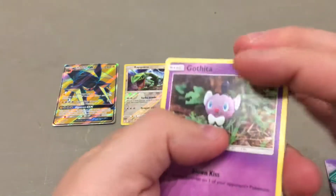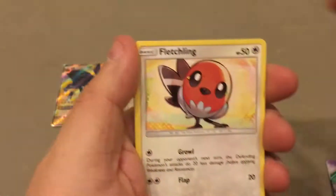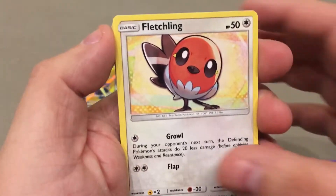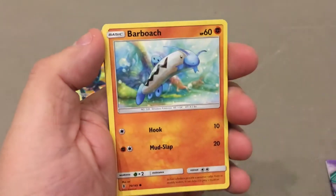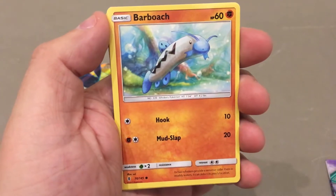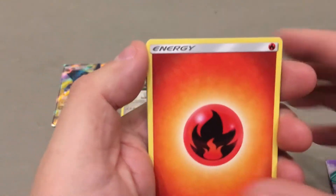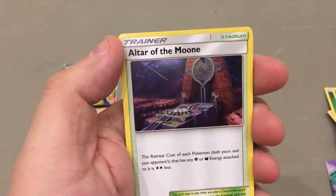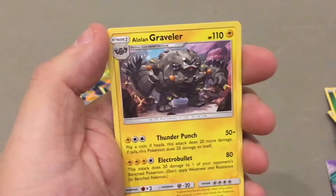Pack number three out of four. Gothita, Litwick — such a cool looking card. Fletchling. Carvana with the old Biteability for ten. Barboach with Mudslap. Altar of the Moon — adding that one to my Mega Mewtwo deck with that two cost. And get the Altar of the Sun as well in this pack.